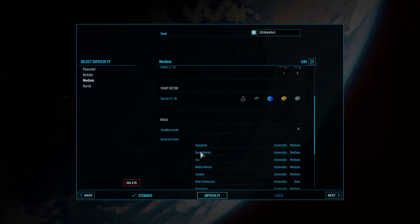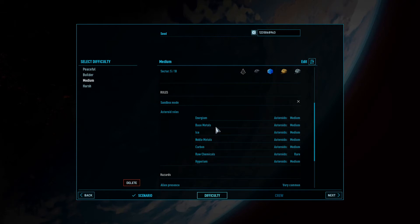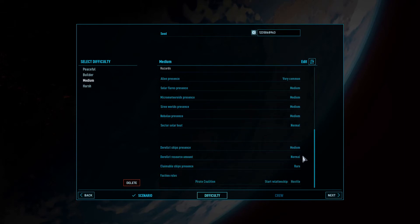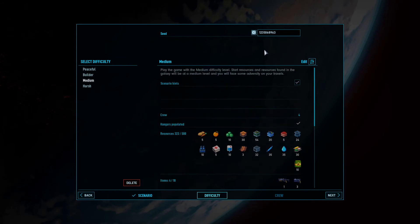Sandbox mode — I don't want to change it if this is what they're having us start with. Asteroid rules tell us how many of each type of asteroid will populate the different sectors. Hazards: very common aliens, solar flares — these are the new ones with Alpha 9 build, all set to medium except solar heat which is normal. Derelict ships medium, derelict resource amount normal, claimable ship presence rare. There's a pirate coalition with a start relationship of Hostile. And this must be our seed.